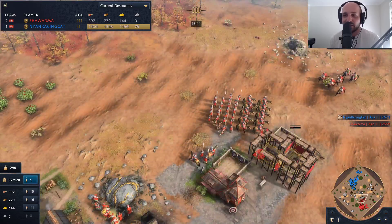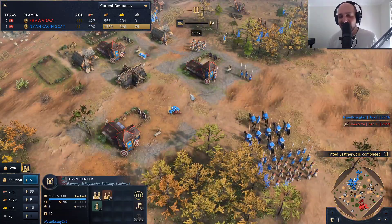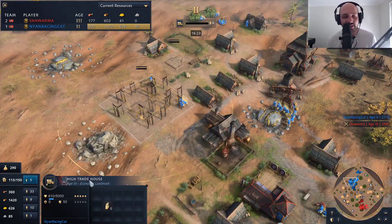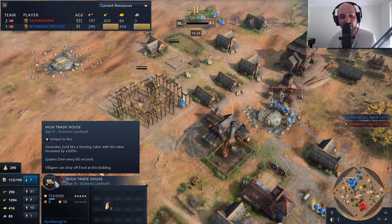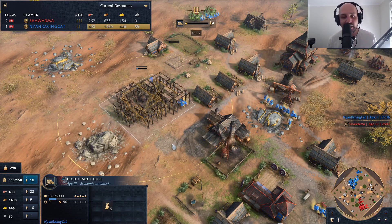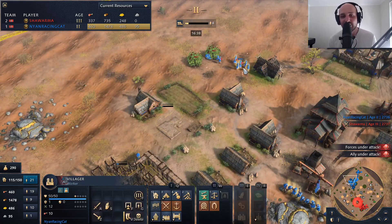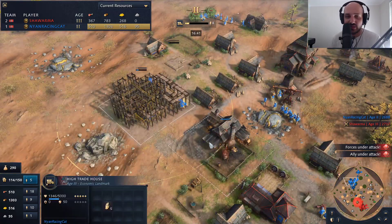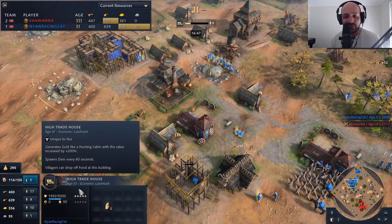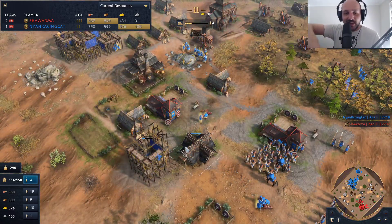Archery range coming up for Shawarma. Nyan is able to go to the third age now — just playing slowly, getting the economy rolling. He is behind slightly on tech. The high trade house is coming through — this one generates gold like a hunting cabin with value increased by 200%, spawns deer every 60 seconds, and villagers can drop off food here. It's a very interesting landmark. Nyan is going to attempt to not farm at all in this game by utilizing the deer that spawn.